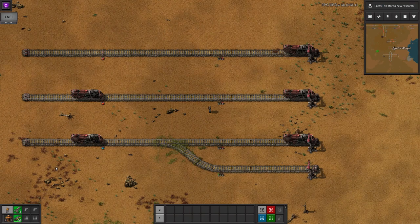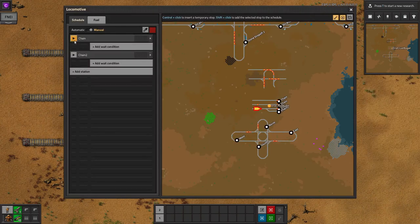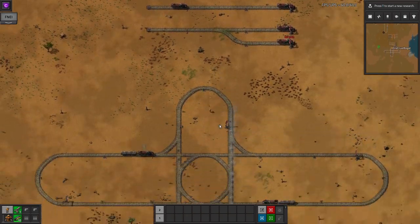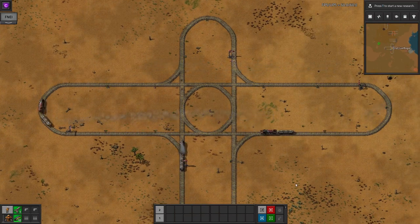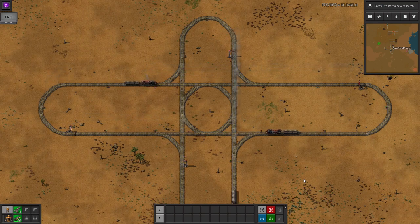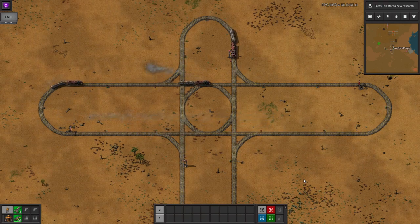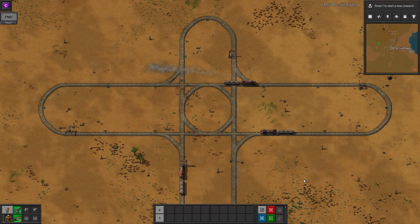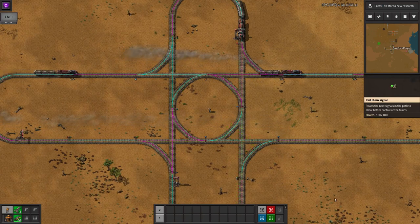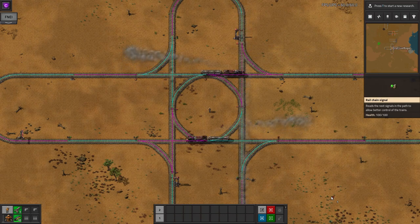The really clever bit is if there are multiple exits from the next block — the chain signal will show blue, and if the exit the train wants to take is green, then the train will go, knowing that it's safe. So let's give that junction another try. This time I've made the full four-way junction with chain signals on the entrances and normal signals on the exits. This is nearly correct, but you can see that the horizontal trains are still waiting for each other when they don't need to. This is because trains still aren't allowed to share a block, but if we add extra chain signals in on the midpoints of the junction, they will start to behave as we expect — the horizontal trains will happily share the junction, but if the vertical train is in there, they will wait to ensure there's no collision.